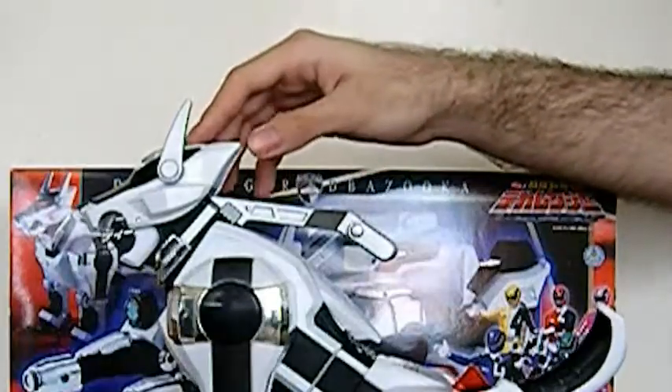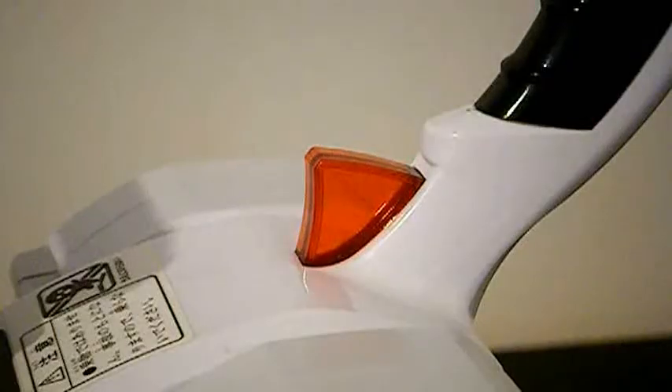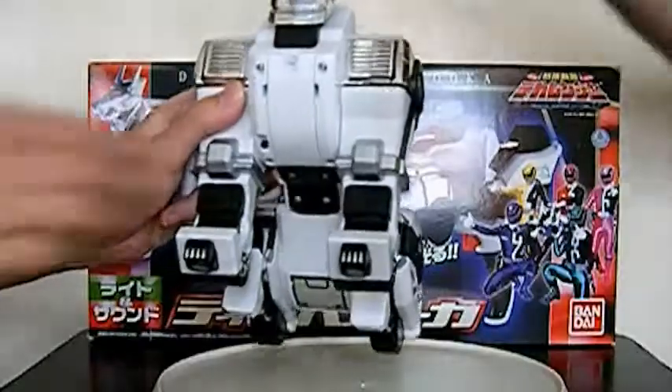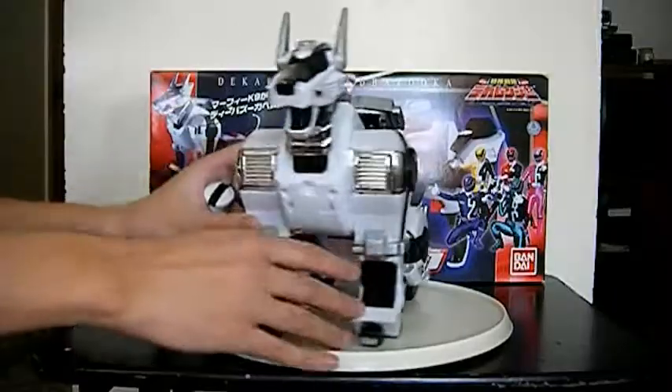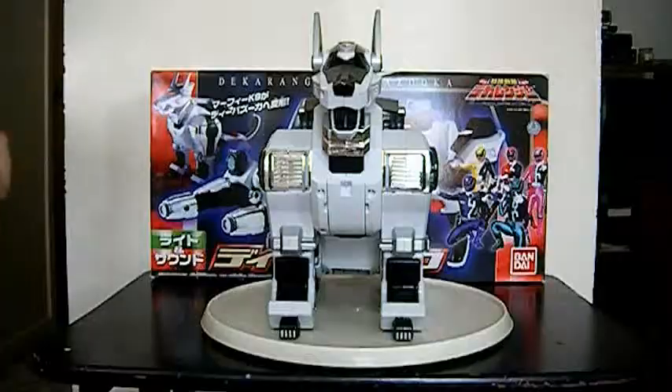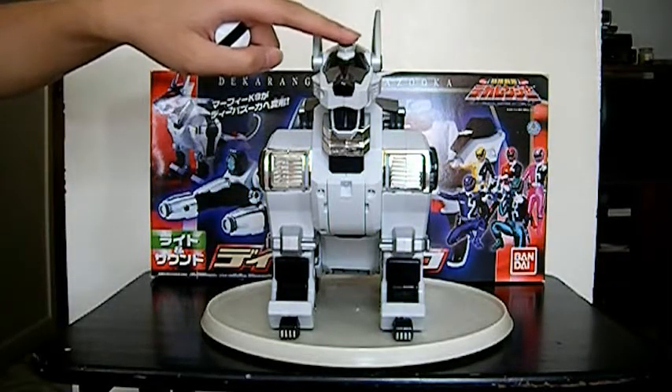He has three different sound effects on the head button, the chest button, and two sound effects on the back button. He uses two AAA batteries like most Mekas, with a switch on/off right near the compartment. He has two different lights: red and green. Red means he's mad, green means he's happy.